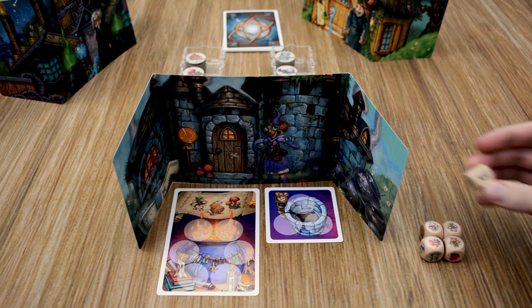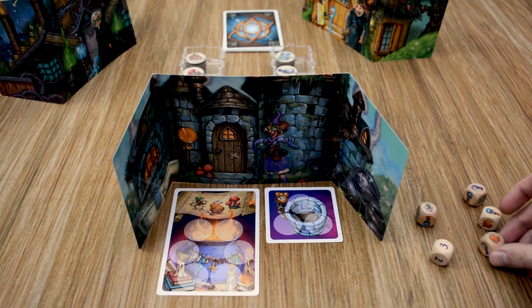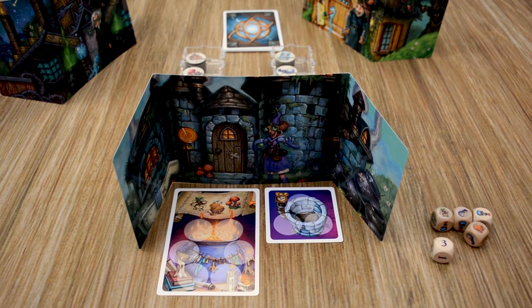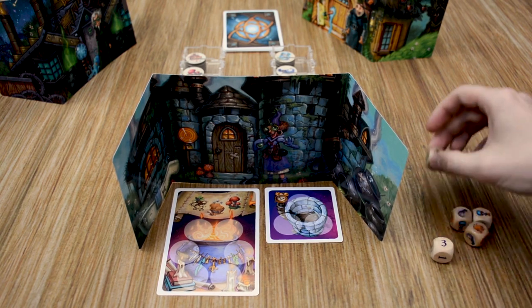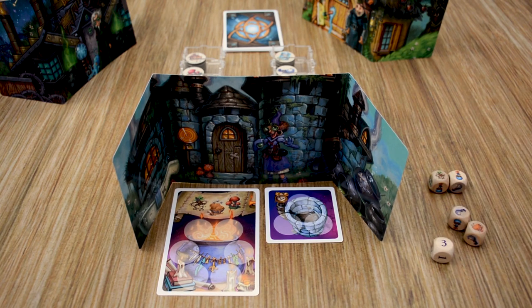The last thing I want to cover is including the number die in your games, which is a variant option you can choose to add. When you add it, you're simply going to roll it with the rest of the ingredients. The result will be the number of those ingredients you're offering to other players. So in this situation, whatever ingredients we choose to offer, we're going to be offering three of each one. If we offer three mandrakes and three essence of stars, that's six tokens — and again, you must have the required tokens needed to offer. So you're offering another player a lot of tokens, which means players could be busting pretty quickly or completing potions much faster.